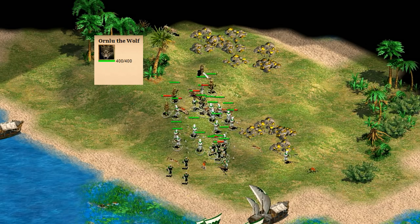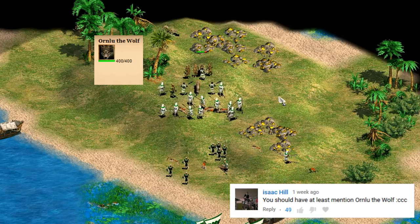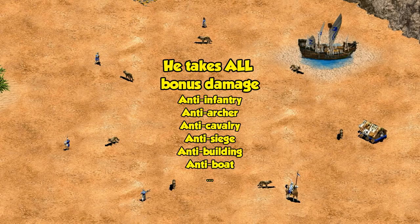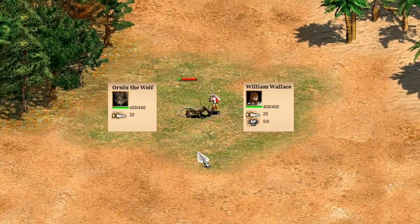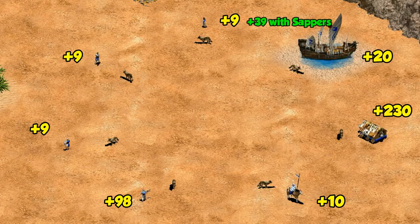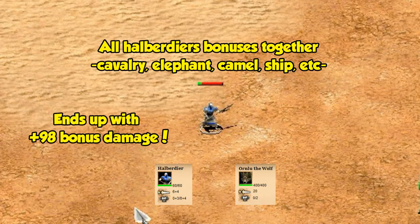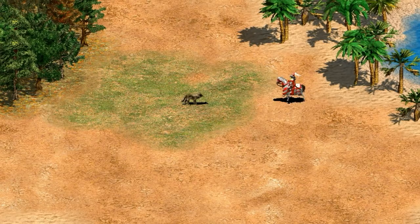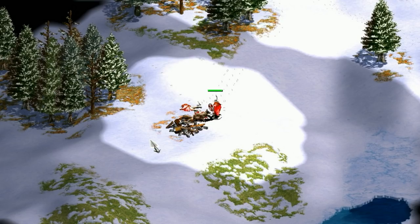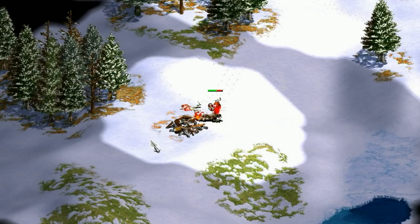Up next at number 7 is Orn Lu the Wolf. He was eligible but didn't make the previous top ten heroes list. Just looking at his HP and attack he seems comparable to William Wallace, but there's an important difference — his lack of armor. In many situations he ends up taking more damage than you'd expect, including anti-building and anti-boat bonus damage. A villager with Sappers gains an extra +30 attack against him, he stands no chance against Rams, and he actually loses one-on-one against a Japanese halberdier. He also doesn't auto-target enemy units, making him a bit micro-intensive to use.